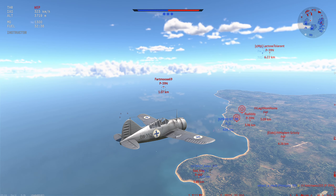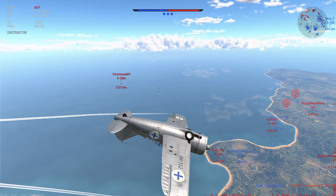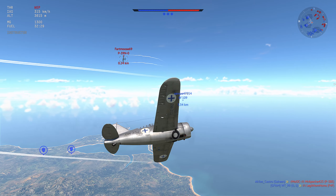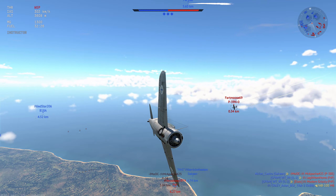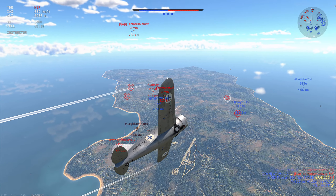Let's just avoid his nose in this first turn here — and after that we should be good to go. We turn just enough to avoid it, and now we throw it into a turn fight, because why not? I don't think he wants to fight us — honestly, probably the smartest thing he's done all day.